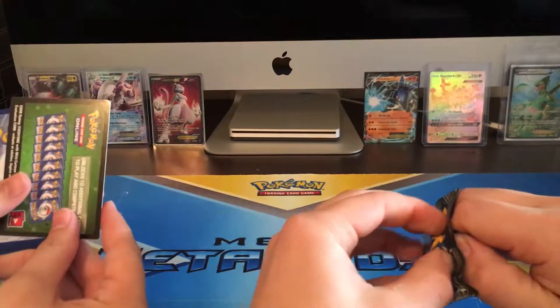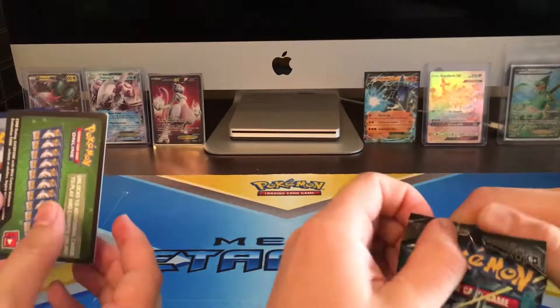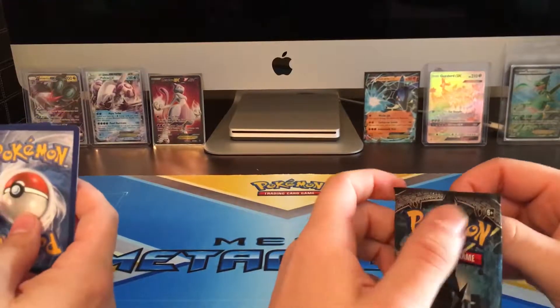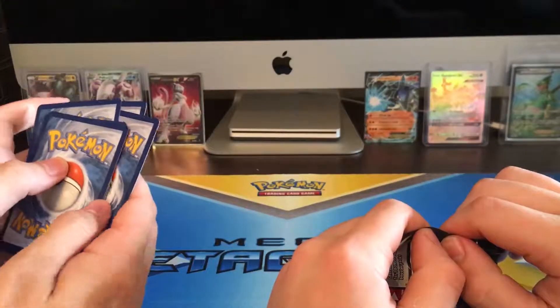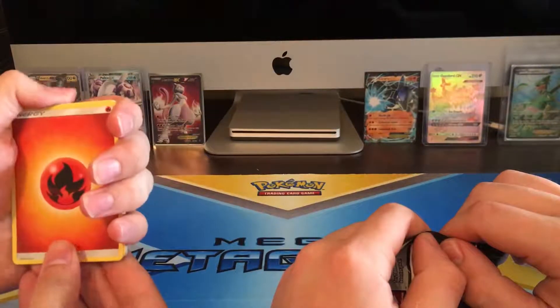Will: I haven't done this since I was, like, a kid. That's fine. So Will, there's actually a trick to opening these cards. You get a code card first, and then — I'll get mine ready and show you on camera. You go one, two, three, four — put them four to the front. Then your first one's always going to be energy if you do it right.